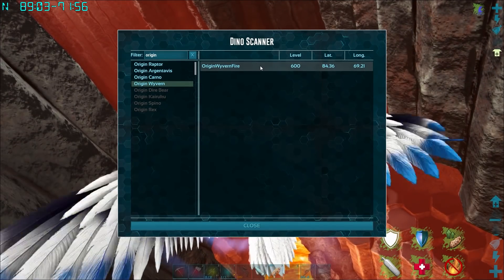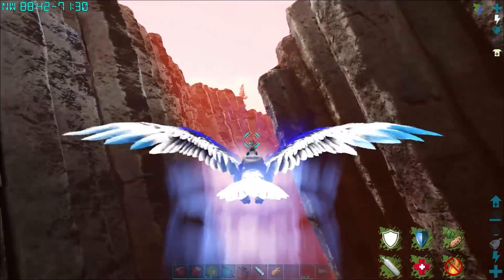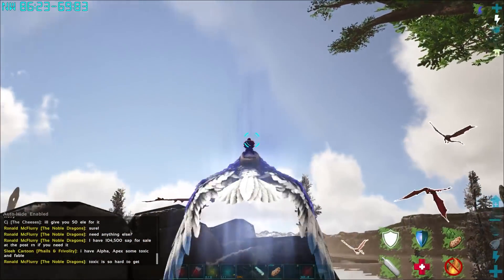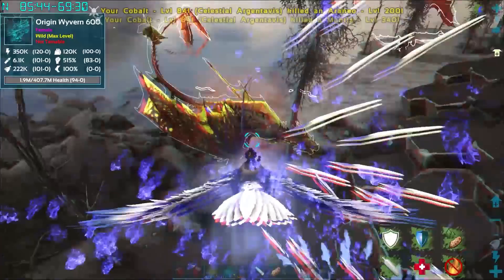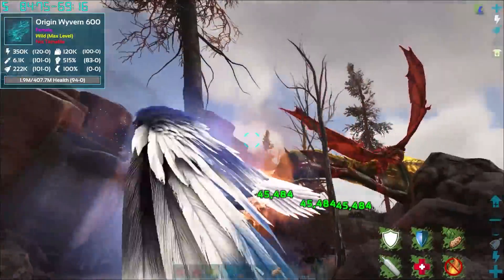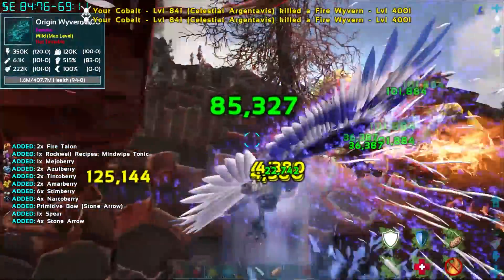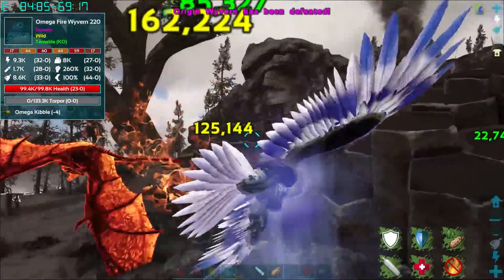He's still here! He jumped from 84 to 69 health. Is that him up there? I can hear his battle music - there he is. He ran away because he was about to die! There's a lot of wyverns up here. We killed the origin wyvern - thank god for that. Did I get the items from it? Yeah I think so.